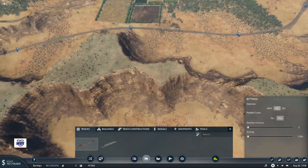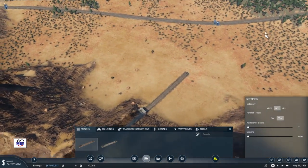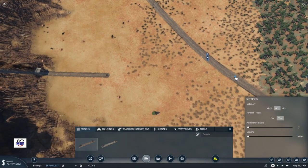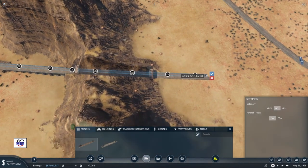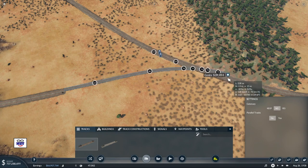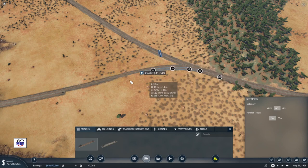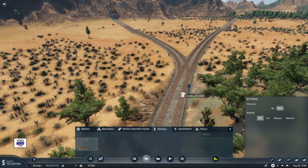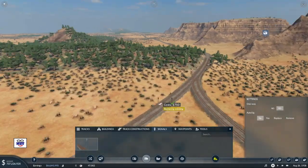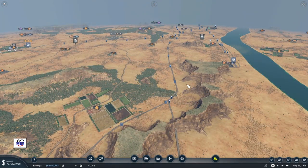Onward we go - we're going to have another little tunnel here, just a short one. I'm going to connect up to this other set of tracks, basically using as much of the existing infrastructure as possible. For some reason it didn't parallel going through that mountain - I don't understand that but it didn't do it. I'm going to connect up over here and put in some signals - one just before the junction in each direction. Now we're going to use the existing track as much as possible to get to our destination.